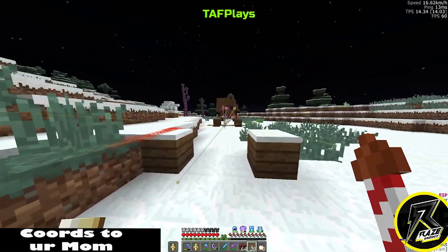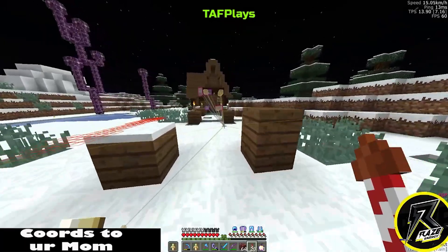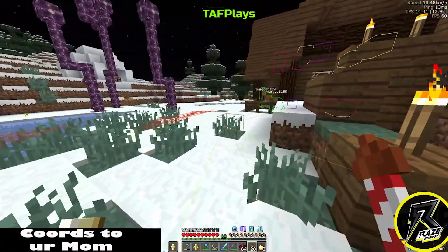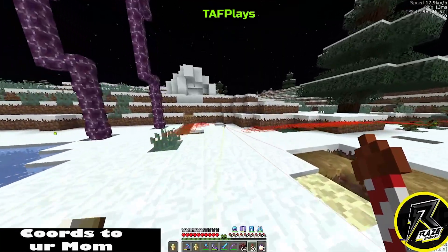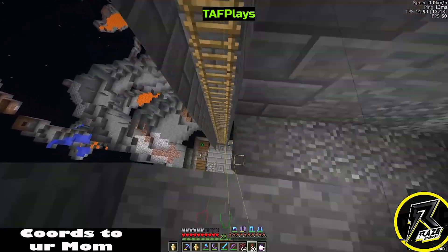Let's see what this is all about, this might be interesting. We got a base, we got a base ladies and gentlemen, and an igloo. So we got some llamas and some other stuff.